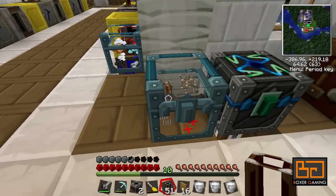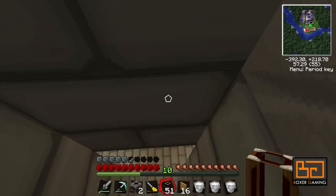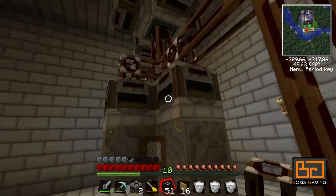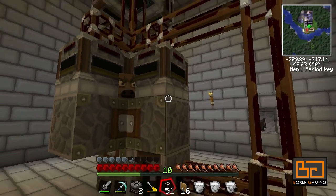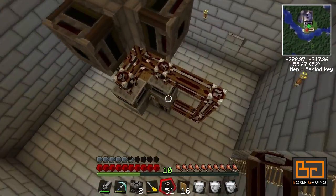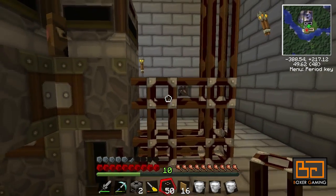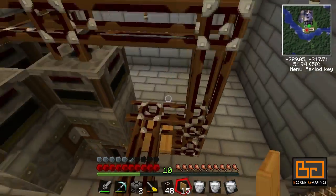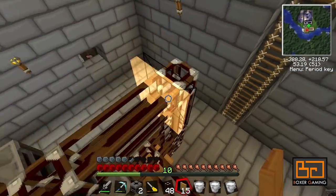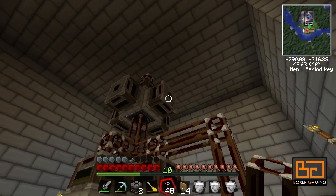Let's see if I can remember how I did this last time. I think I went like that, and then out. I'll just put a cover here and here, because otherwise the milk buckets and the empty buckets will sort of connect to each other and go into the wrong ones.